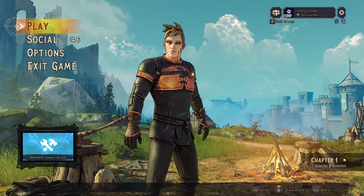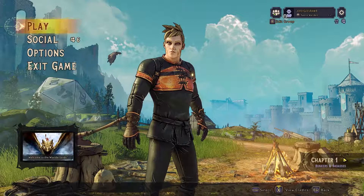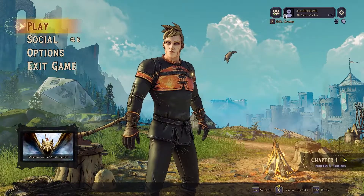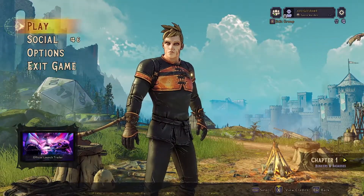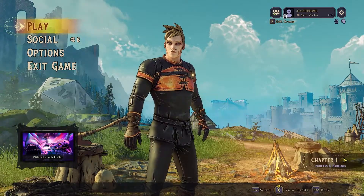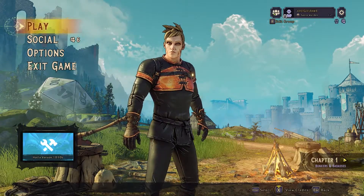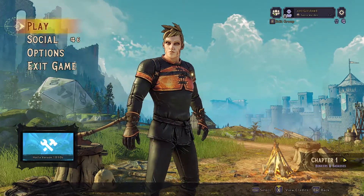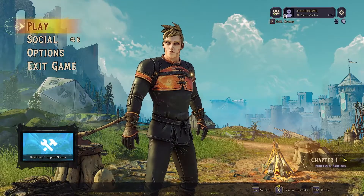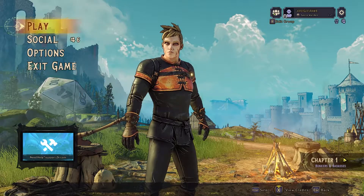All right y'all, that's going to do it for this episode of FateMaker's Fashion. We made Sage Mode Naruto and he looks pretty awesome, if I do say so myself. If you guys did make Sage Mode Naruto, make sure you guys join the Discord, which is down in the description. We're going to have a section in there where you guys can post your own customizations. If you customized your own Sage Mode Naruto, please drop it in there — let me see what you guys came up with. Or if you have any other cool customizations that you've done, make sure you guys drop it in there as well.